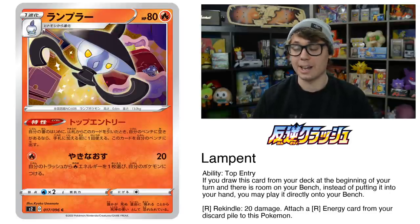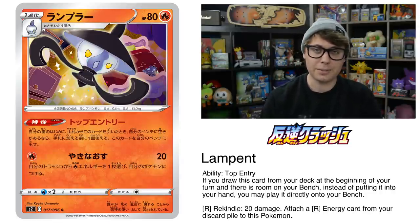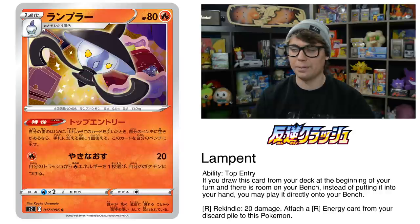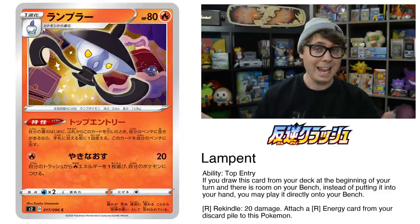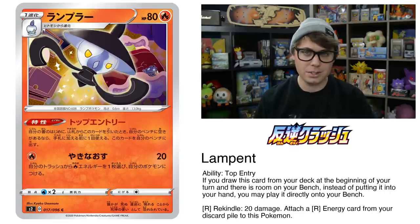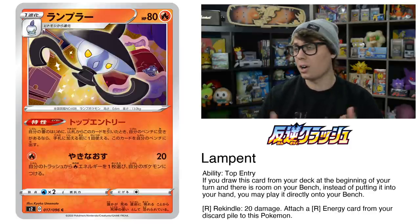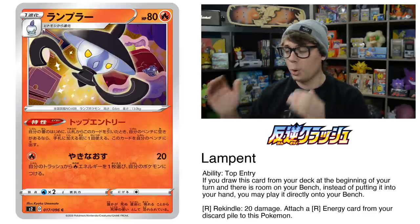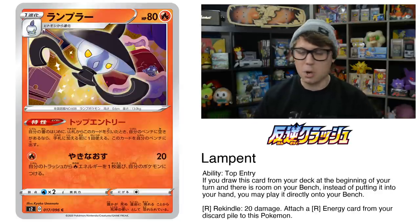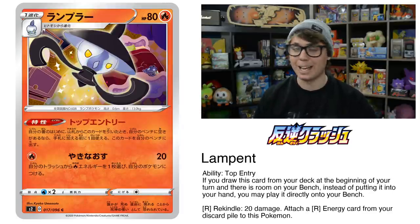There is a new Lampent in town. It's got an ability which allows you to put it into play instantly from the top of your deck if you're lucky enough to draw it as your top deck for turn, which is pretty interesting. If you're into the Spirit Burner Chandelure deck, which uses Dust Stone to instantly evolve your Lampent into a Chandelure, there is a way to get a turn one Chandelure. However, you'd have to get pretty lucky. There are some ways to manage your top deck — you could use Primate Wisdom Oranguru or Magcargo from Celestial Storm. It sounds a little combo-heavy to me, but if you're into the Spirit Burner Chandelure deck, shoot your shot.